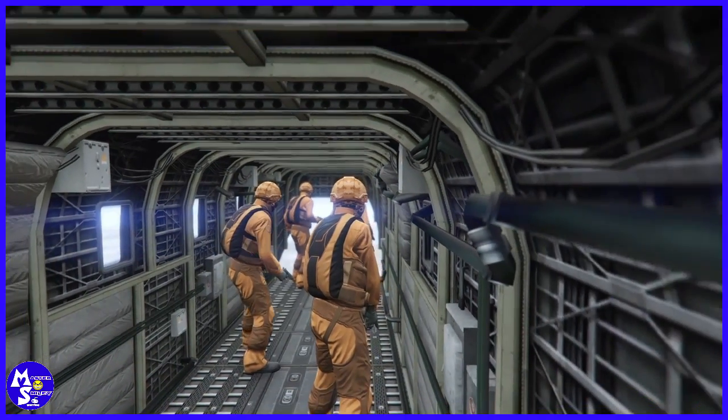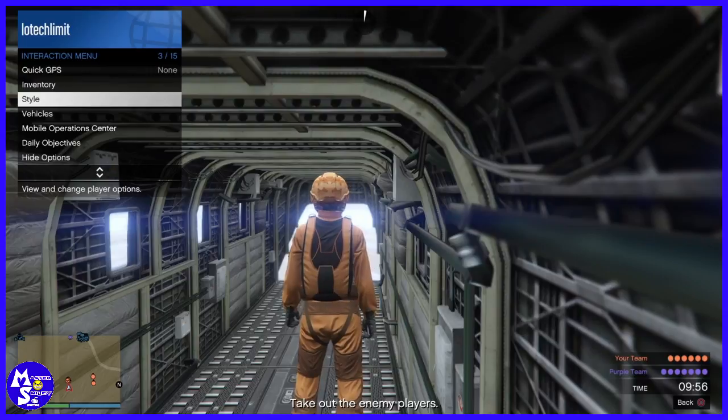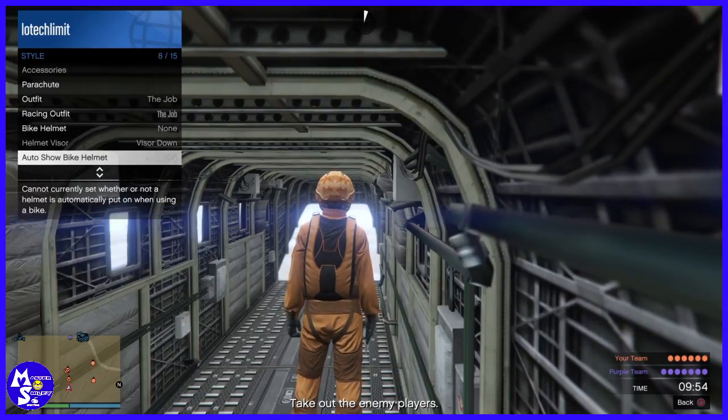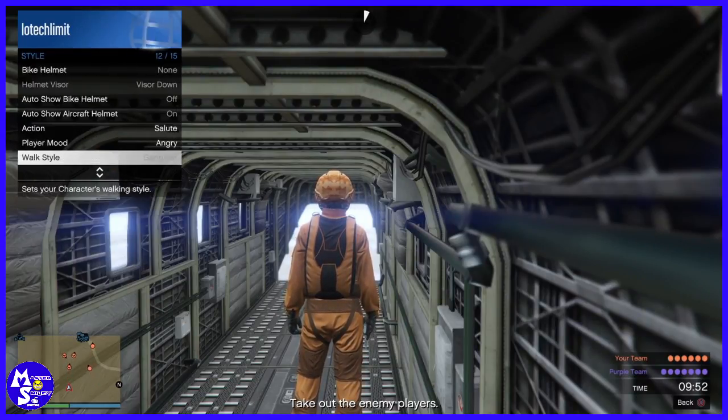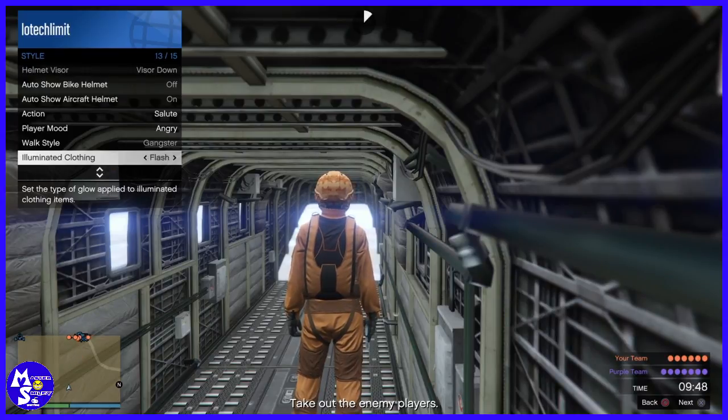Once the adversary mode starts, you're going to be inside your Cargo Bob. Hold down the interaction menu, go to Style, scroll all the way down to Illuminated Outfit or Illuminated Clothing, and spam the left D-pad. Just keep spamming it for about 10 to 15 seconds.